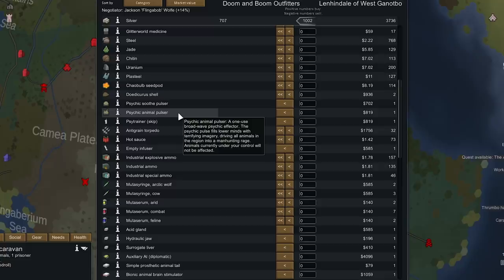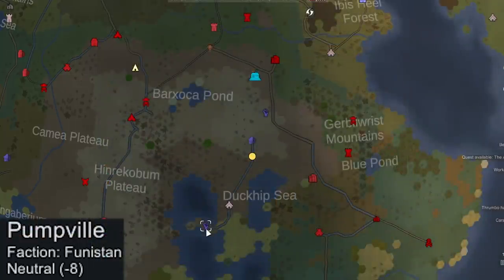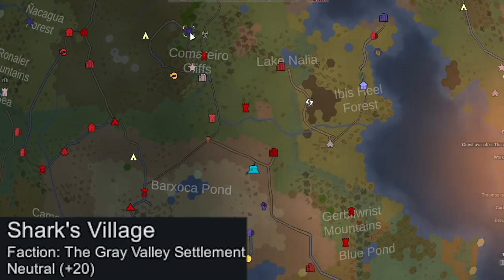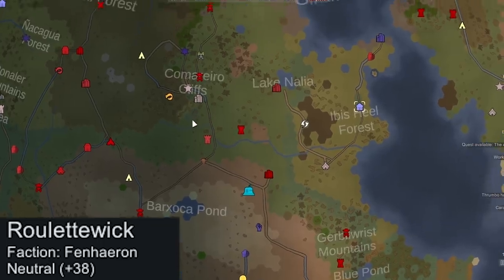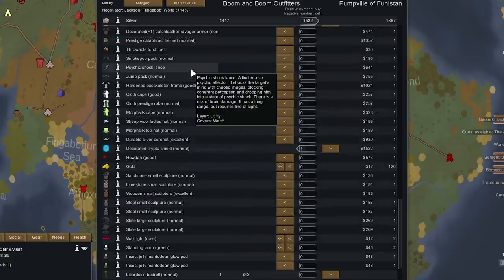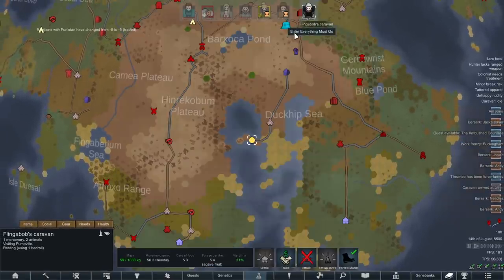Lennondale has a psychic animal pulser, not a psychic animal tamer, unfortunately. Selling all our goods — mechanoid power cells, parts, and advanced components — nets us about 3,700 silver. We have Flingabob head south to Pumpville next. There's also an abandoned broadcasting station up north next to a settler faction, a fox girl faction, and Roulette Wick to the east that might have one. Pumpville doesn't have it either, but they have a Crypto Shield and a Psychic Shock Lance for about 2K silver, which we pick up.